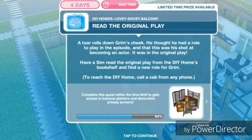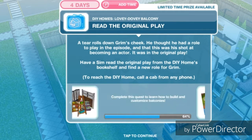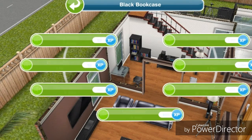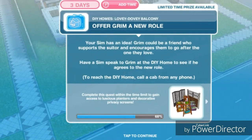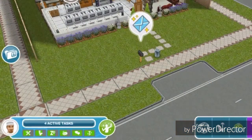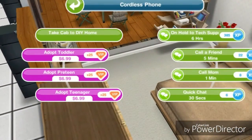Read the original play. A tear rolls down Grim's cheek — he thought he had a role to play in the episode and that this was his shot at becoming an actor. It was in the original play. Have a sim read the original play from the DIY home's bookshelf and find a new role for Grim. The bookshelf is right here — read the original play for one day, which takes 19 hours on a three-star bookshelf. Then let's go to the phone and pick a cab to DIY Homes and offer Grim a new role for five minutes.